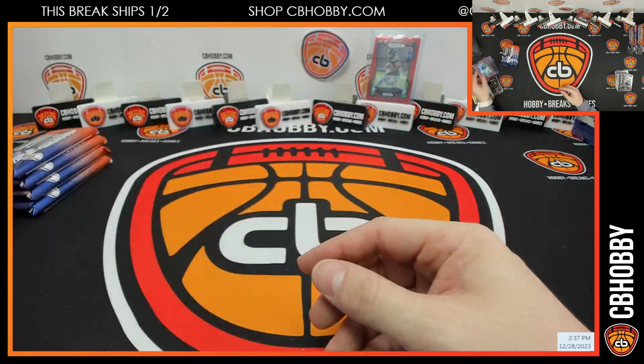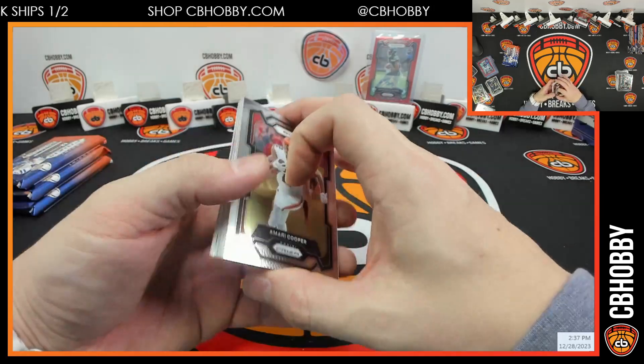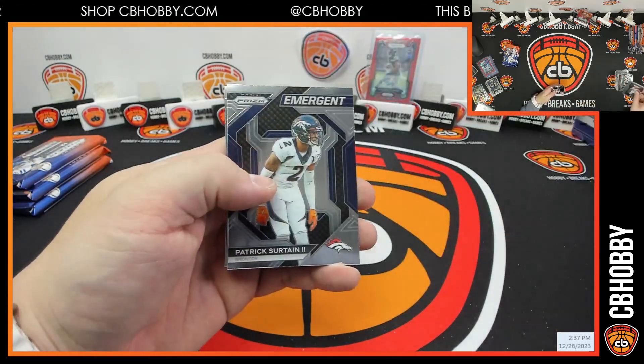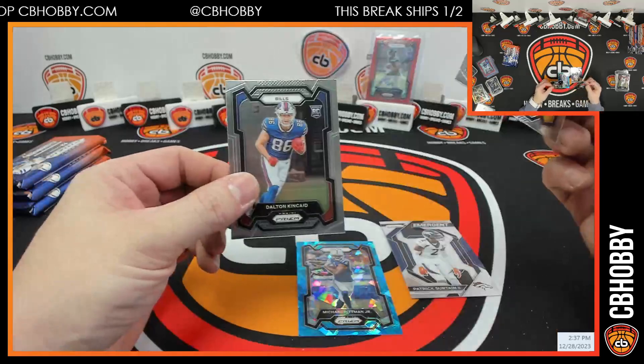CJ Stroud base — our best hit. There was already a Stroud base first pack — what do you mean? Certain emergent and a blue ice Michael Pittman Jr. for the Colts.